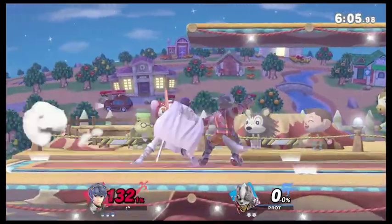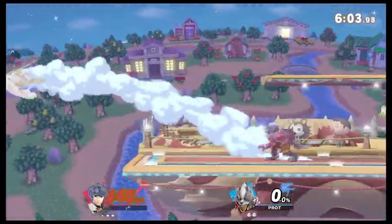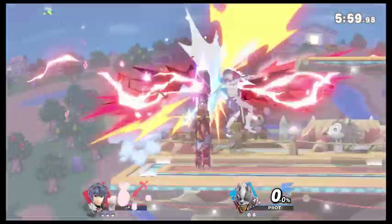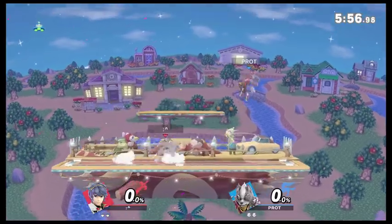Looks like Marth is just able to keep his distance and land those — use that disjoint to his advantage there, so he's not really eating too much Red Falcon. However, that up smash will take the kill.